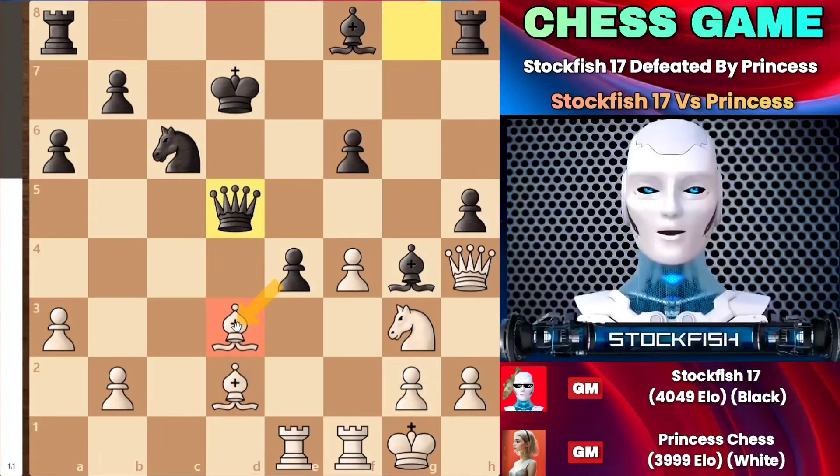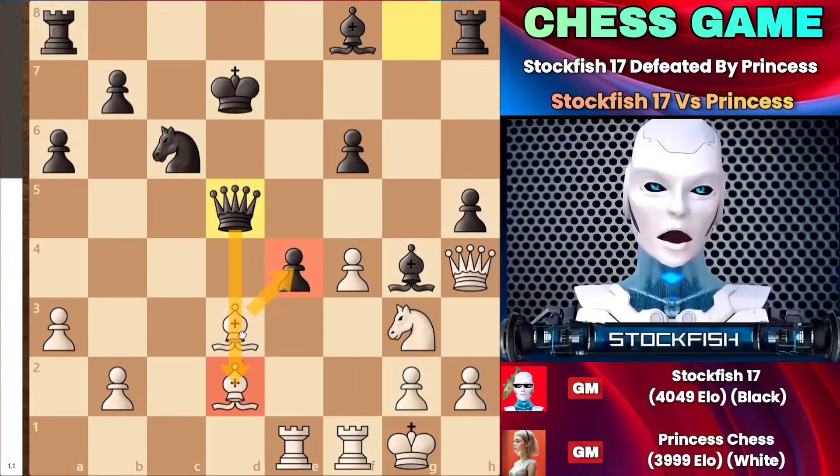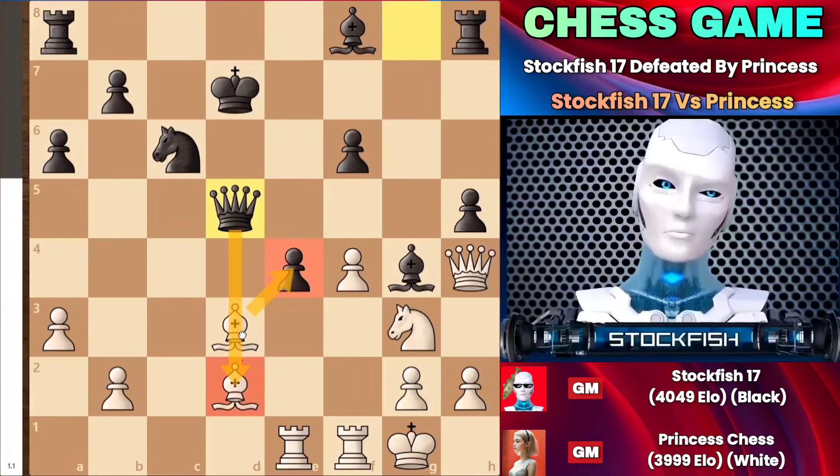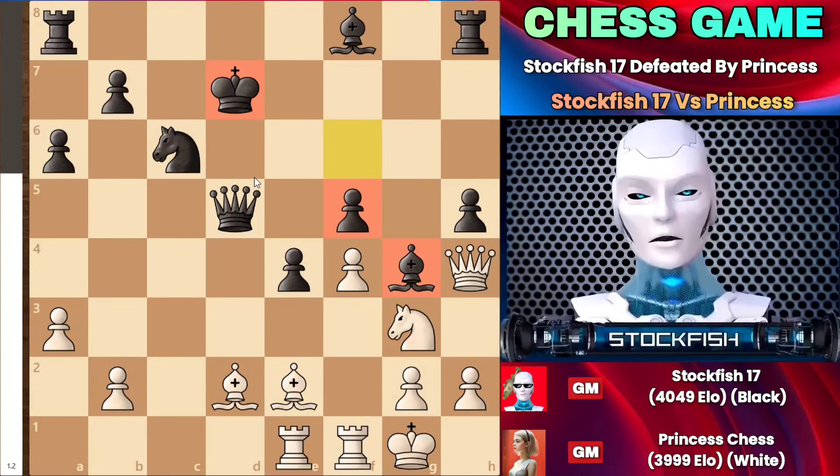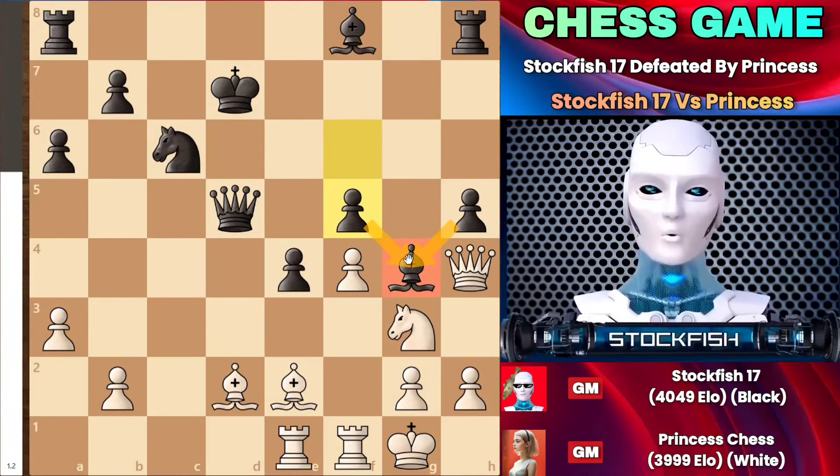After I played bishop to e2, I still couldn't capture the bishop on the d2 square because there was rook to d1, where the queen would be trapped because of the king. As f5 came on the board, the bishop was locked down to secure the king.